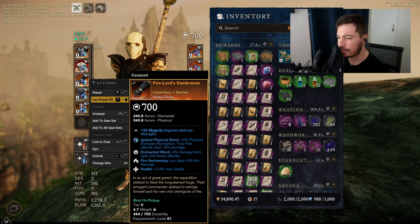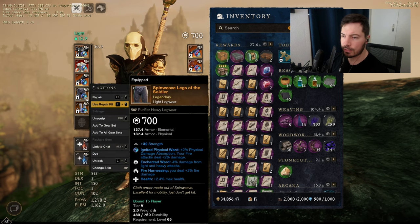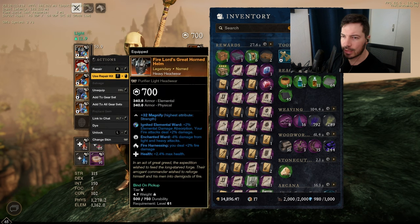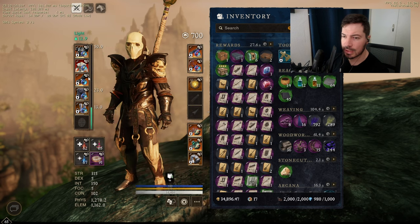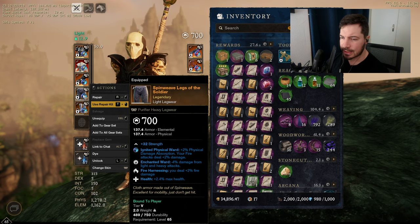Gloves: same thing — health, fire harnessing, enchanted ward. That's the theme I go for. For the pants you need to go light, so you're probably going to have to craft these with the Azoth Inductor. I went enchanted ward, fire harnessing, and health. If health is too expensive on your server — mine was 50k — you can also go shirking energy or splitting grenades. But try to go for health; that's probably the best. If you can get the set from Imperium Forge for the last parts, you can just craft it with materia.